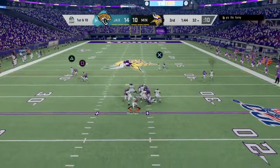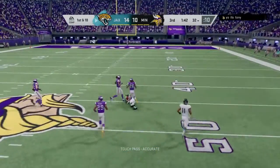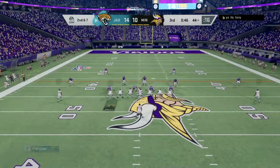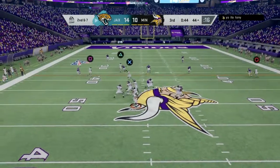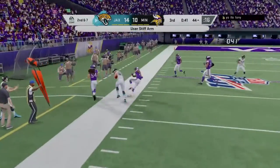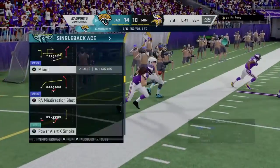Throwing on first down is Minshew. The attempt on the dive and he has it — now we've got that artificial surface, you see the pellets go up. Still a nice play by the defense. Now a toss left side into the hands of his tight end. Nine yards.